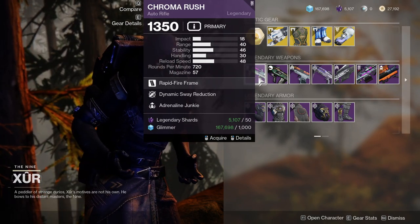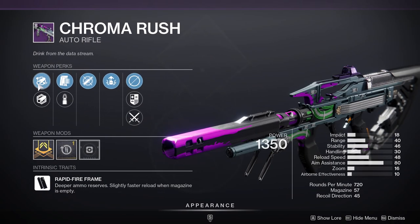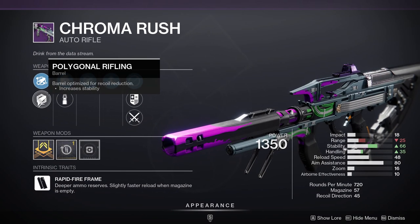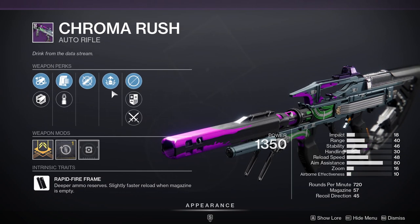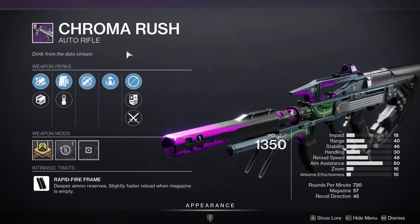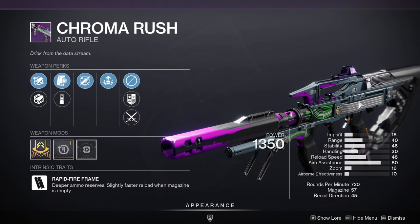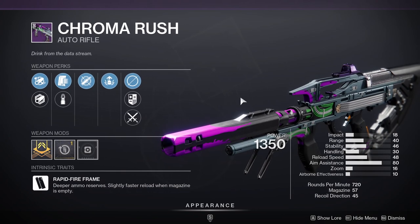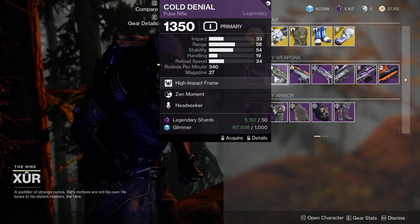Looking at the weapons — dynamic sway reduction and adrenaline junkie. It doesn't have much else in it, and it has full bore. I wouldn't recommend this one. Stability is nice but if you don't have a Chroma Rush, pick that up instead. Chroma Rush is really good — one of the better auto rifles we've had and a lot of fun.